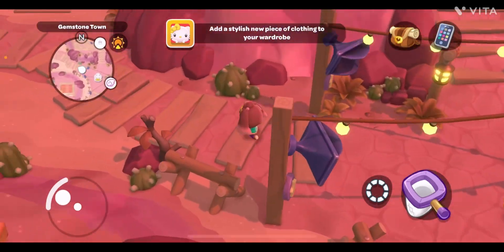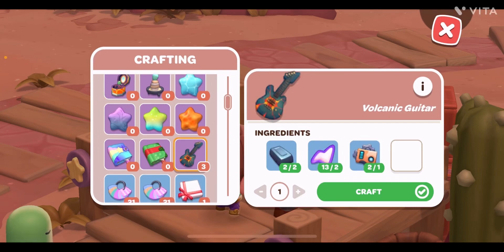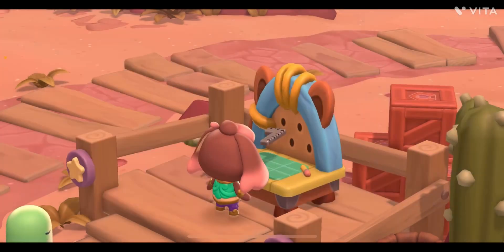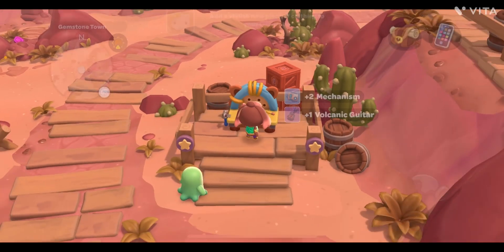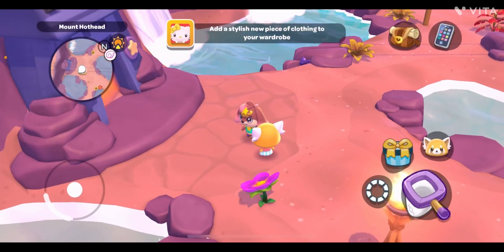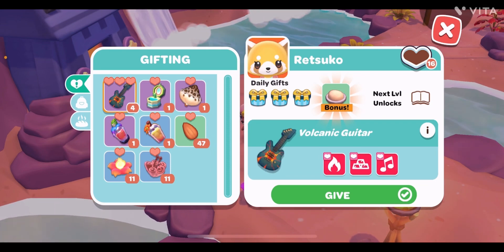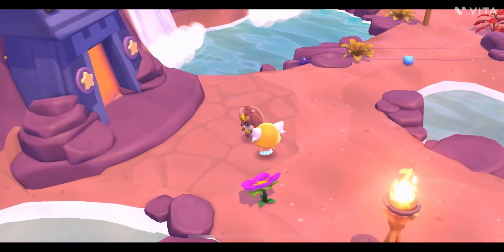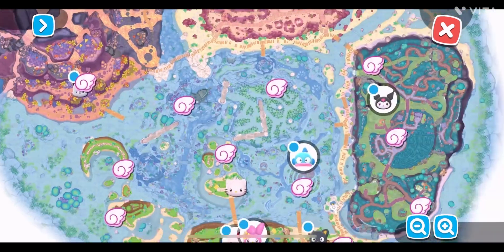Now we go back to either Chococat's or Pekkle's craft machine because we need to create a Guitar. I already have three guitars but I want to show you how to create one. This is how it's crafted and I got the guitar. Now let's go to the Hot Spring where Retsuko hangs around. Guitar is the three-star gift for Retsuko. For Retsuko you can find only a one-star or three-star gift — I'm still searching if there's a two-star gift. Let's give him the guitar — he likes it and the friendship level increases.